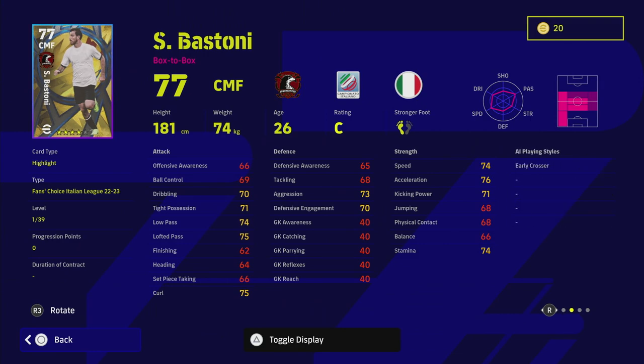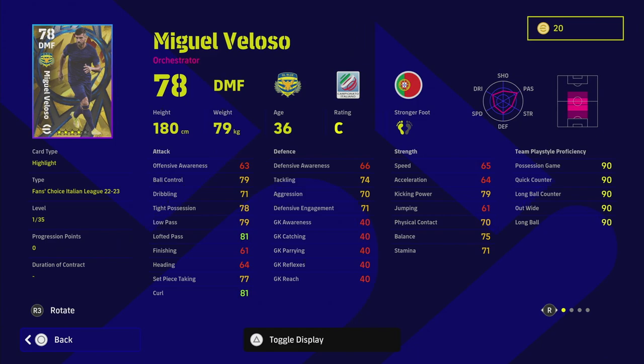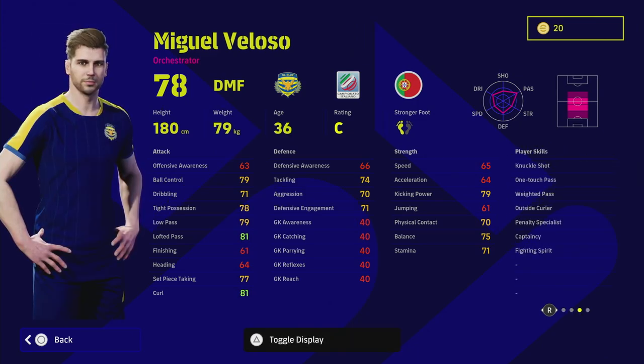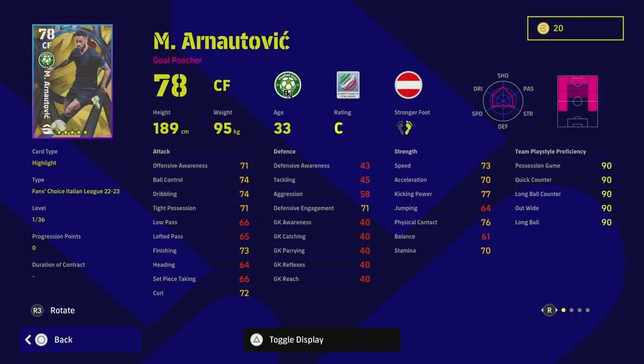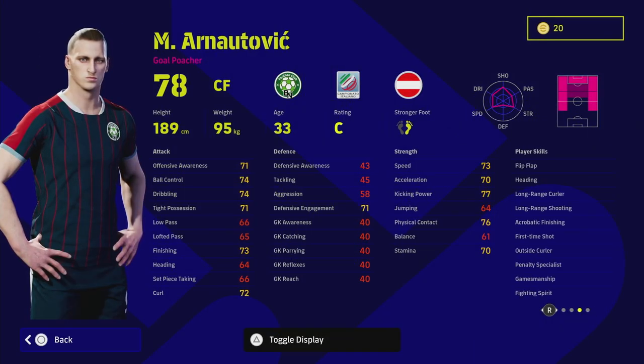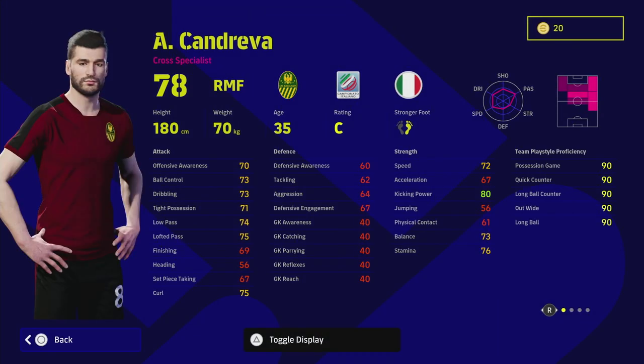Bastoni has 39 levels but you need a player that excels in a couple of positions. Velosa is a nice sitting DMF - he can pass, dribble, and is aggressive enough with and without the ball. Arnautovic won't really lead the line but has excellent player skills, penalty specialist, and unwavering form. Candreva has unwavering form, pinpoint cross, fighting spirit, knuckle shot, dipping shot, and rising shot - but if you don't cross a lot he'll be wasted on you.